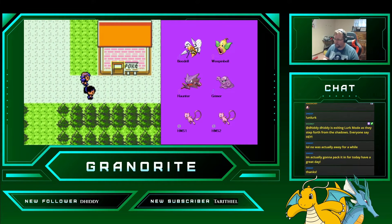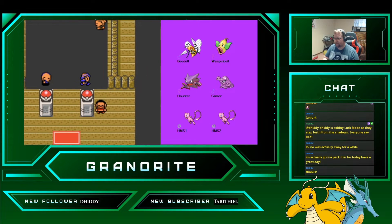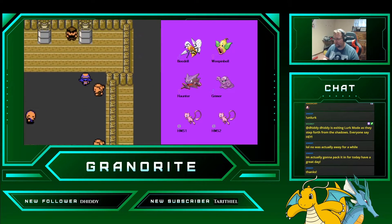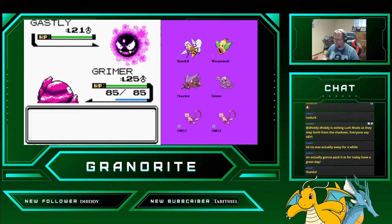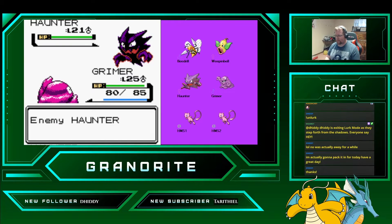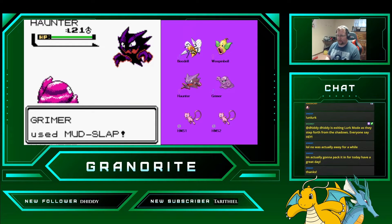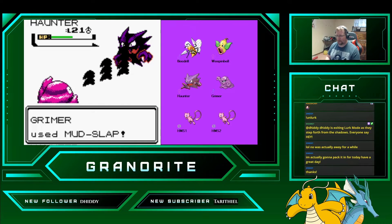Let's go heal. We're not in any danger, but it's just really annoying. Good Mud Slap there, good Mud Slap there — one more, good deal. He dodged that one. Haunter's coming out next; we're going to keep Grimer out. We have a bunch of health, we can take a few more of those. Try to Mimic — new Mimic, get out of here, Haunter.